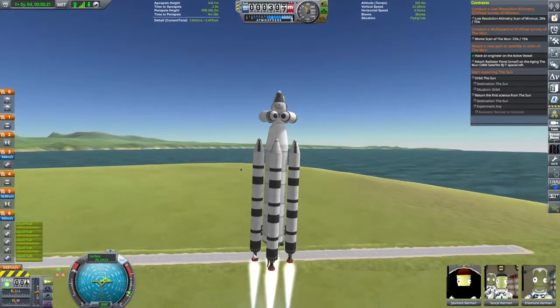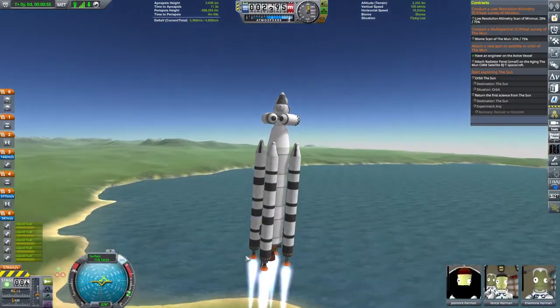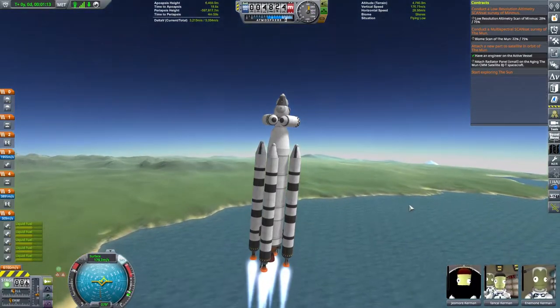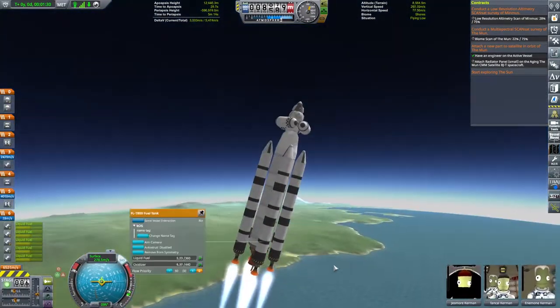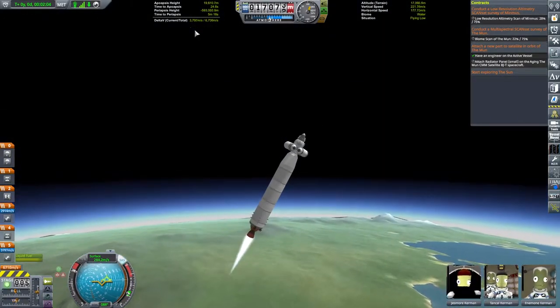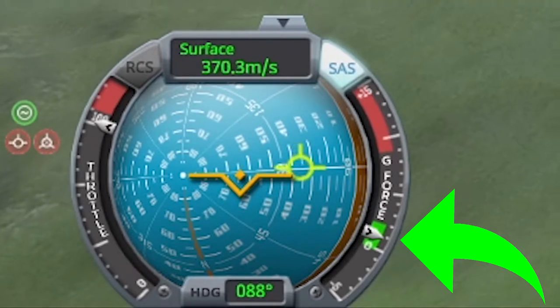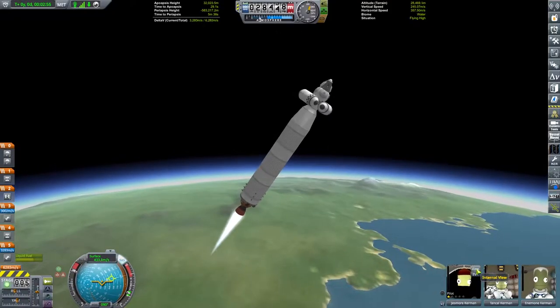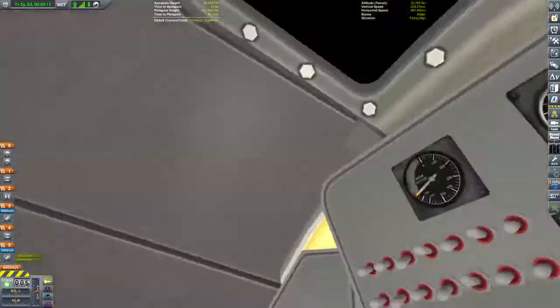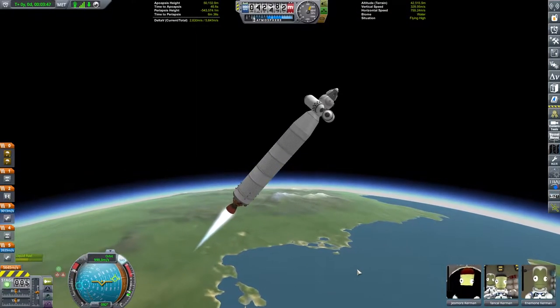I wish I could say this craft leapt to the skies like the most agile of birds, but no - it leapt to the skies like a pigeon that had found the Domino's bin, that had gorged itself so full that its wings could barely carry its bulky weight up into the atmosphere. We're just about clearing 1G of acceleration, meaning we can just about overcome 1G of downward acceleration, which is the downward acceleration that Kerbin possesses.